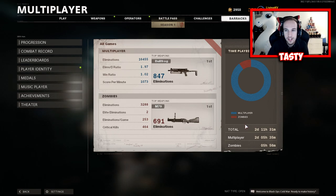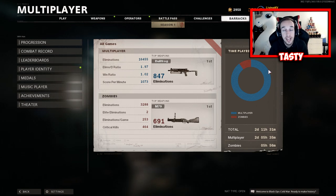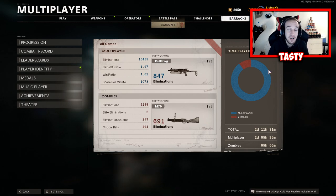Some of you guys are probably familiar with the grind and how time-consuming it is, so it's actually really impressive unlocking the camo this fast. As for why there's zombies in the playtime — I did play zombies for some of the camos. I was ranking up weapons like the Sigma, the RPG, the grenade launcher, and the knife in zombies, spent a little time in there, and then did the rest in multiplayer.